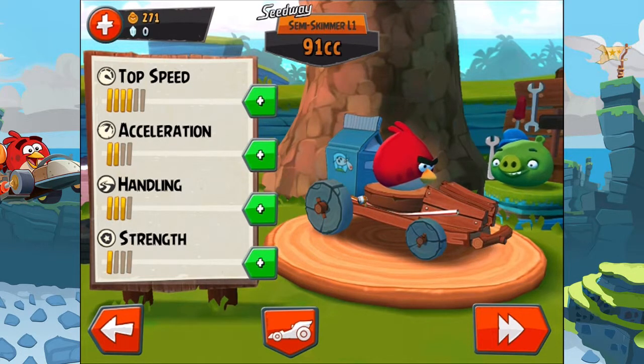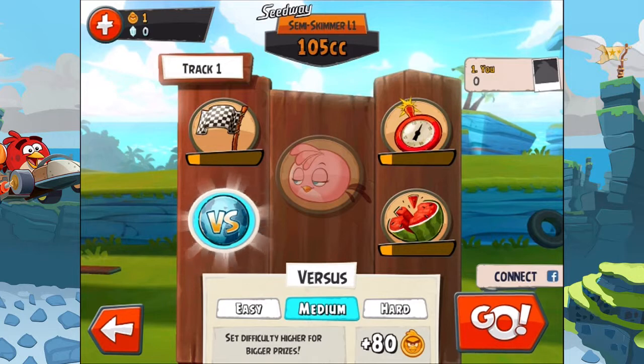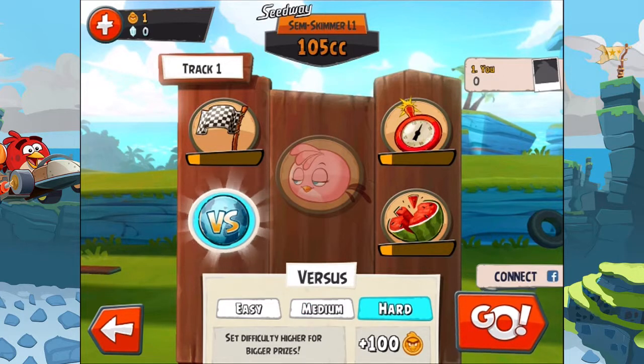So, what to do here? Let's change one more handling. I can pay for it — only one more coin remained. What is this? Versus — difficulty higher for bigger prizes. So for this I can get 60 extra coins, 80 extra, and 100 extra.